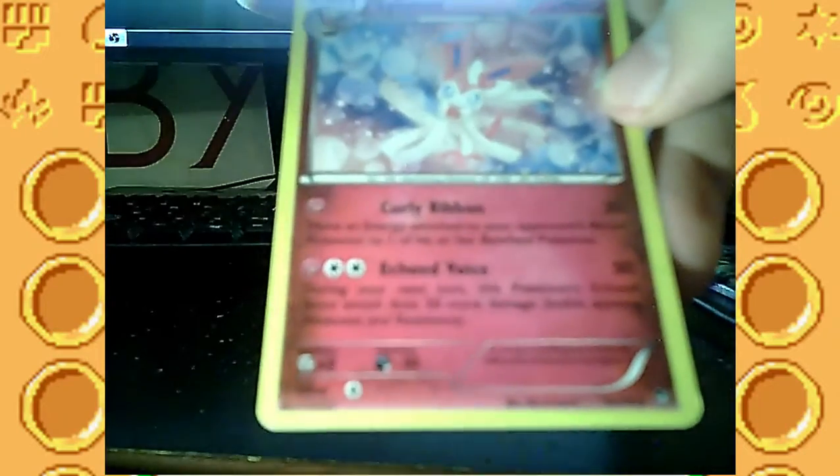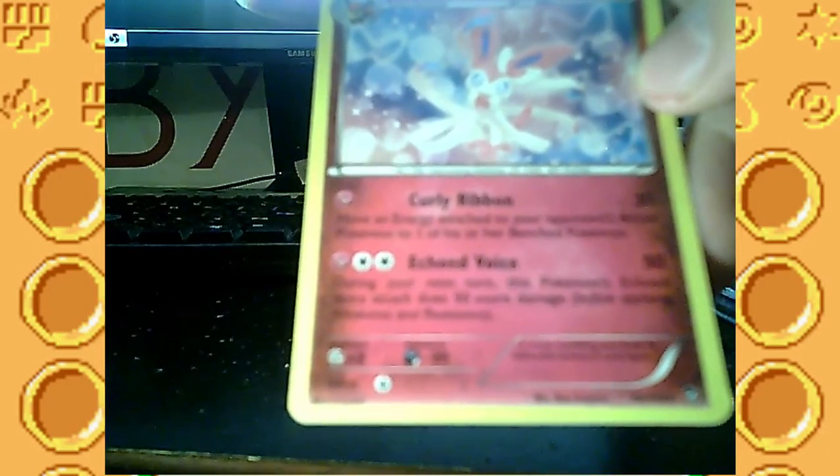Alright, so here is the deck. I'm gonna try to go through this as quickly as possible because I don't want it to take too long. So we got Sylveon — the main Pokemon of this deck. It has Curly Ribbon: move an energy attached to your opponent's active Pokemon to one of their benched Pokemon. And Echoed Voice for one Fairy Energy — during your next turn, this Pokemon's Echoed Voice attack does 50 more damage before applying Weakness and Resistance. So it already has 50 on the first time, and every other time it does 100 if you keep using it in a row. It costs one Fairy and two Normal. That is really good, at least on the online version of the game.